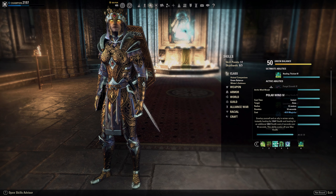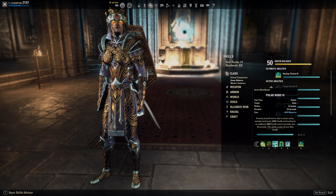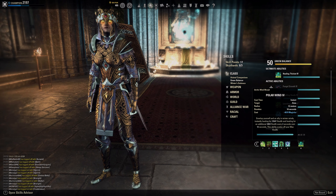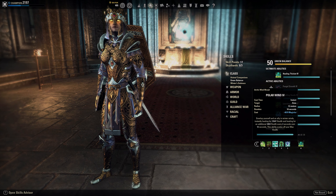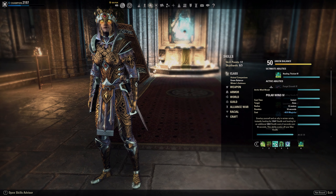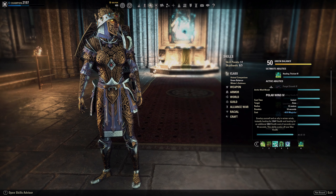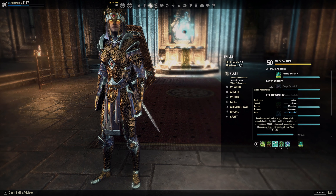Polar Wind is mega strong — it scales off your maximum HP and with this build we actually reach close to 50k HP. It's like a 22k or 23k tooltip on Polar Wind, and some massive healing — I've hit 19k Polar Wind heals on a teammate. You're basically just a heal bot if you have enough Magicka to spam it. It's mega strong, and the heal over time you get after it also heals for a lot.